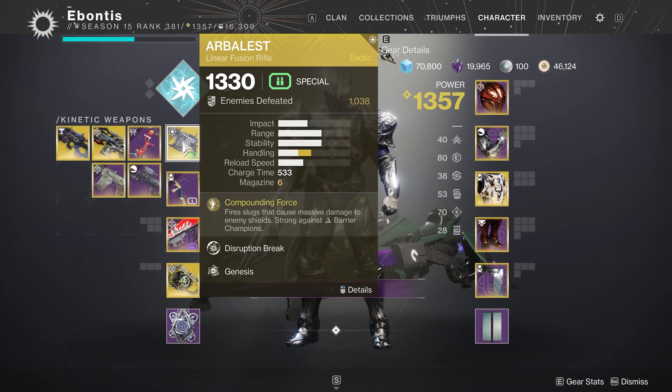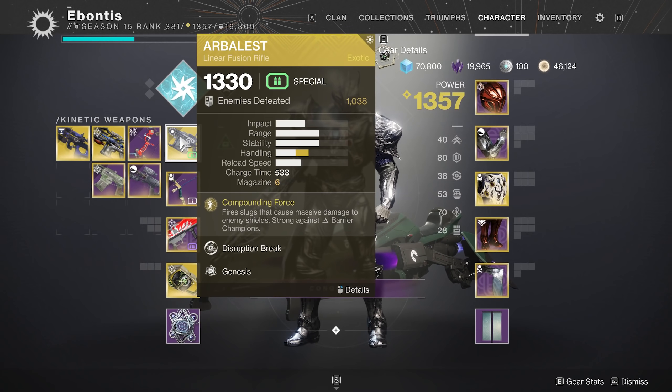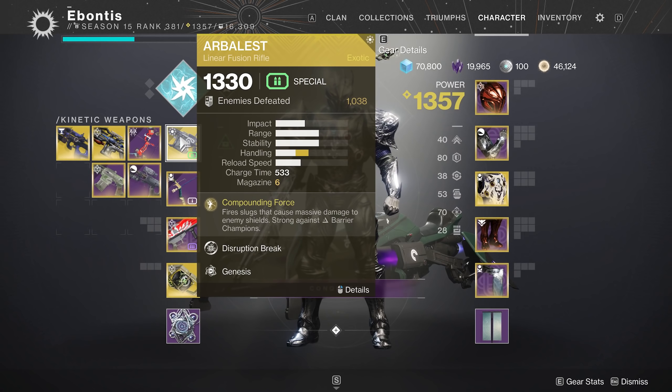For champion weapons in Witch Queen Season 16: barrier champions take scout rifles or bows; overload champions take SMGs or auto rifles. I'm going auto rifles for a bit more range, but you might use an SMG. My advice — if you have Arbalest, bring it. It's really good for breaking any type of shield, it's also a barrier weapon, so it serves two purposes. It's pretty nice to have and hits hard at range.